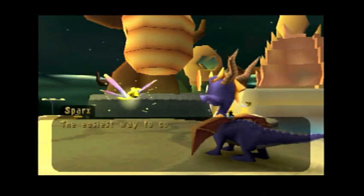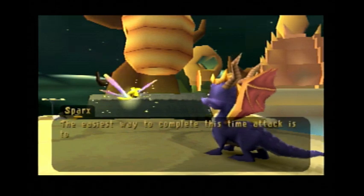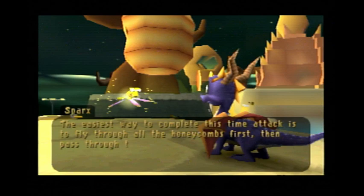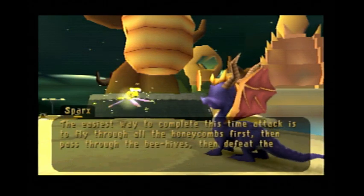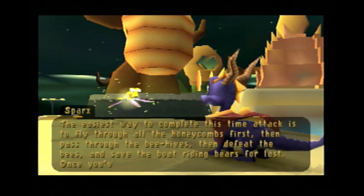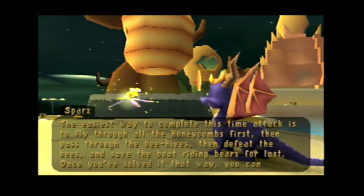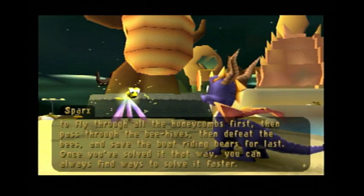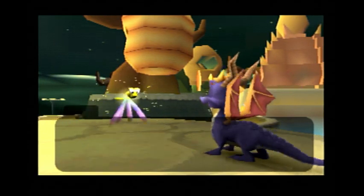We're gonna do Time Attack instead. The easiest way to complete this Time Attack is to fly through all the honeycombs first, then pass through the beehives, then defeat the bees, and save the boat-riding bears for last. Once you've solved it that way, you can always find ways to solve it faster — which we're not going to be doing.